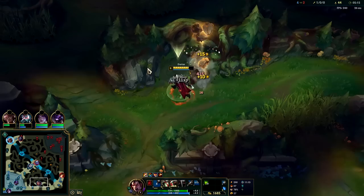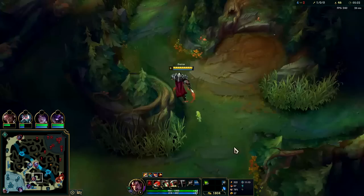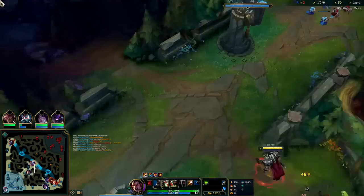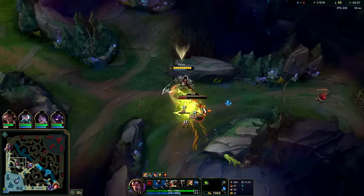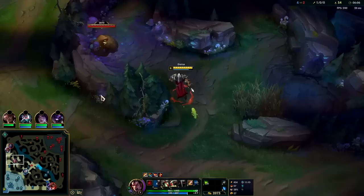We can stick around for the full clear since we do farm at full HP. The higher level you get and the more AD you get, the more exponentially more damage your bleed is going to do due to the 300 bonus damage. Lethal Tempo works but only really does stuff in team fights. I really like Fleet for the speed up and the HP heal — Fleet heals you more the more AD you have, and Darius with his passive gets so much attack damage it heals you a crazy amount. Level one passive gives 30, max rank gives 230.